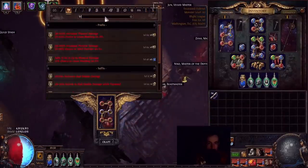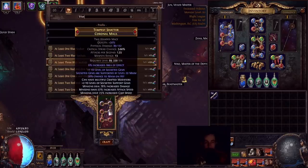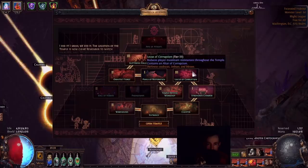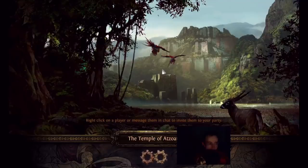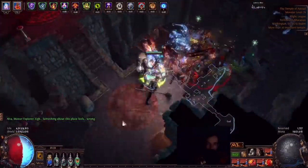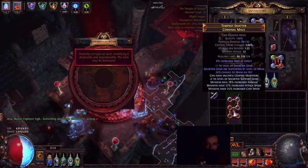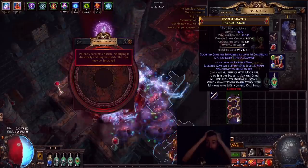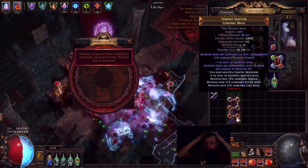Holy shit, first try again. Okay, we're ready to go gamble. This is the one - this is the fucking one! What's up, Corruption Altar? Here we go - double corrupt on this beautiful... holy shit, it worked! Yes! The third try! Onslaught and physical damage 12%. Oh my god! I have a fucking broken weapon now!